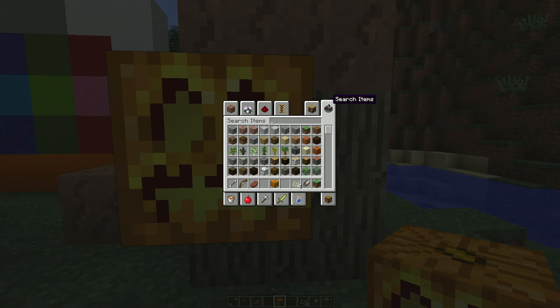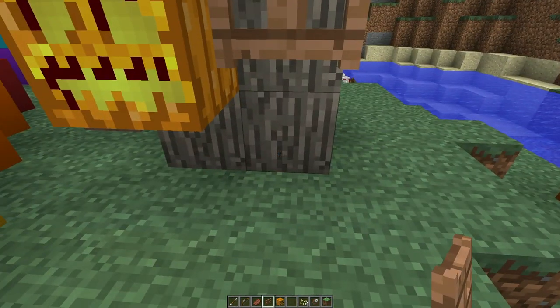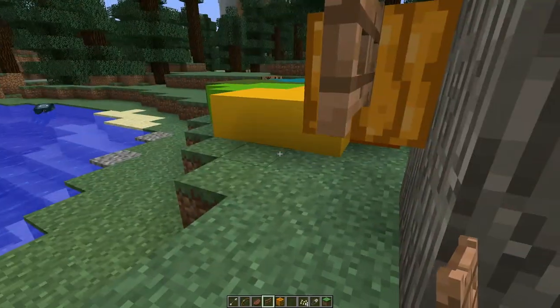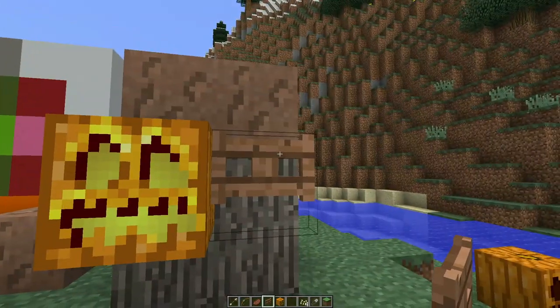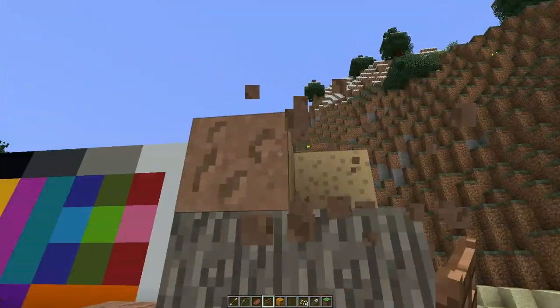The same is true for fence gates — you can now place the fence gate up in the air. Whereas before, like when I was building the guardian farm, I had to build the whole floor of blocks to place the fence gates on, and then place the fence gates.